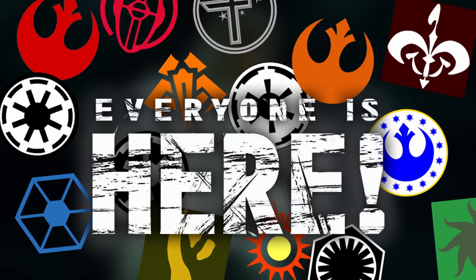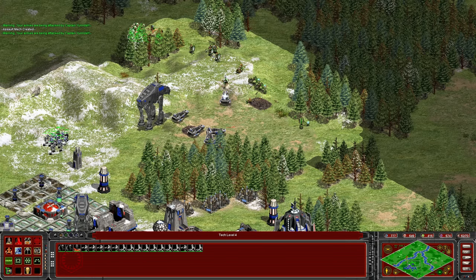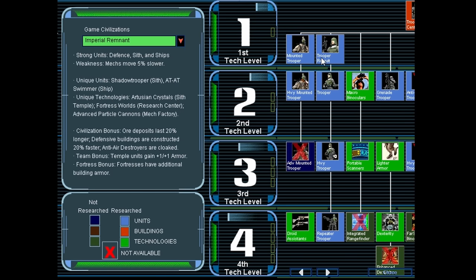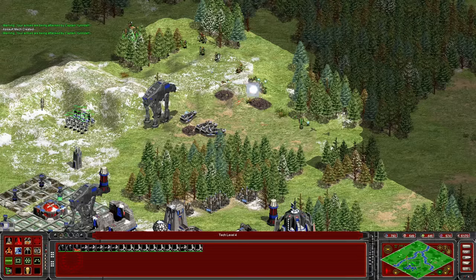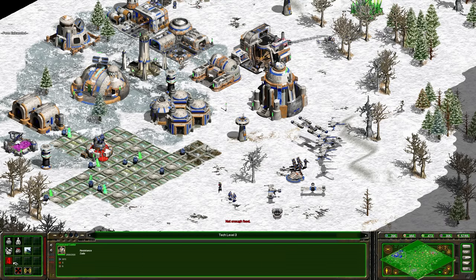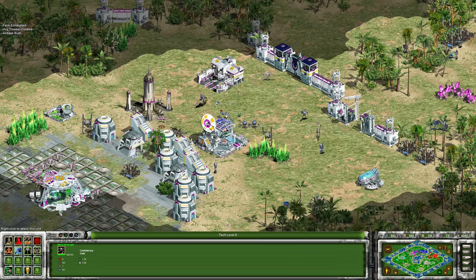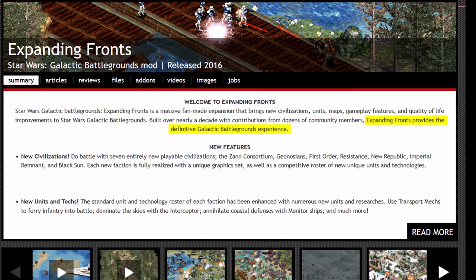Finally, everyone is here. All the new factions are just as fleshed out as the existing ones, complete with unique art sets, units, and technologies, along with faction bonuses and strengths and weaknesses. They slot in flawlessly next to the existing content and they're fully voiced and animated, which gives them a very professional vibe. It makes you realize this really isn't just some mod — it's Galactic Battlegrounds' second true expansion, or as the developers call it, the definitive Galactic Battlegrounds experience.